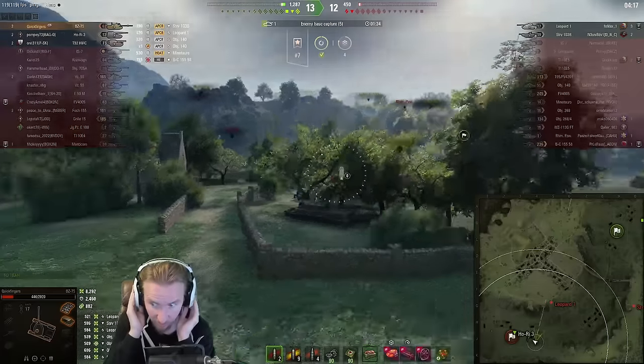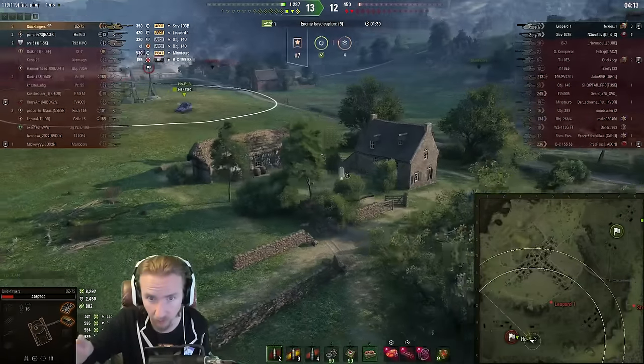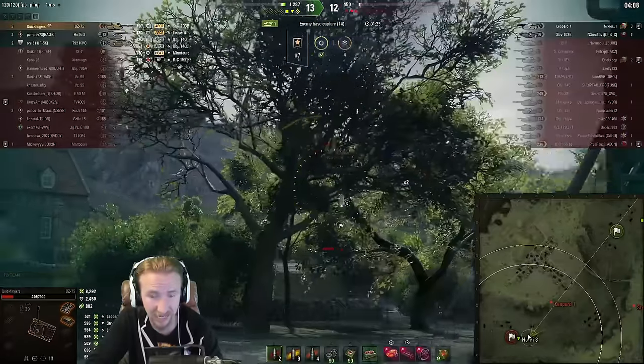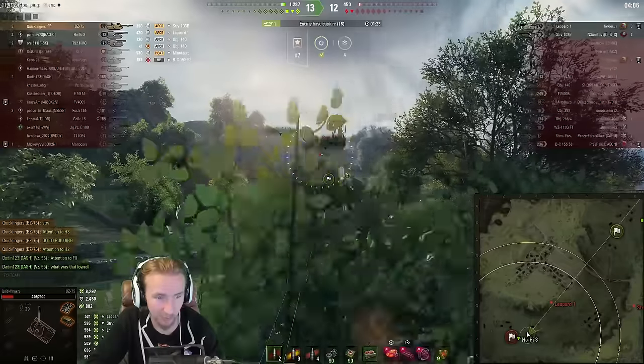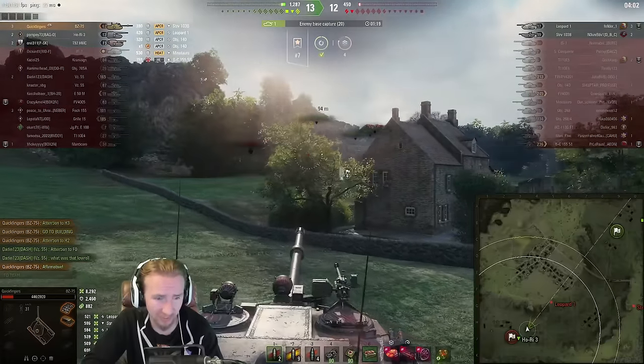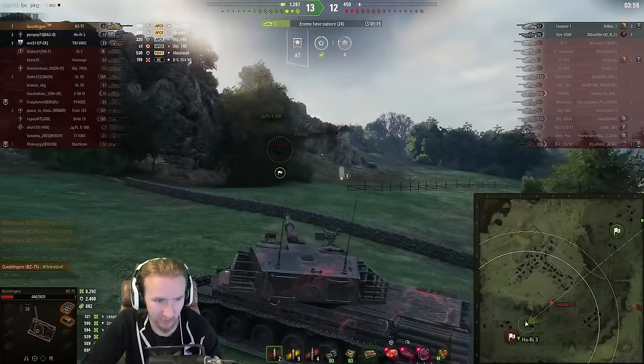I've got no boosts left. The STRV could be going after our artillery or making their way down towards the south. Now the Ho-Ri-3 is a one-shot and we have to deal with two sneaky tanks. The VZ55 says it best: what was that low roll? I don't have time to converse with the VZ55.